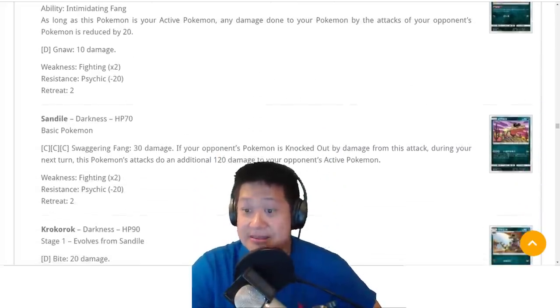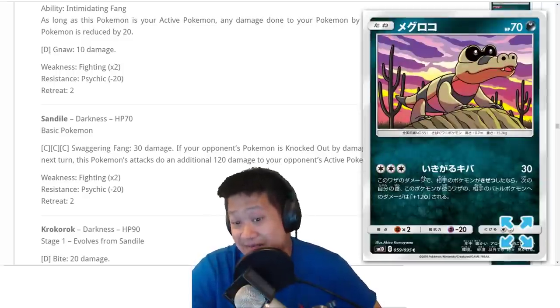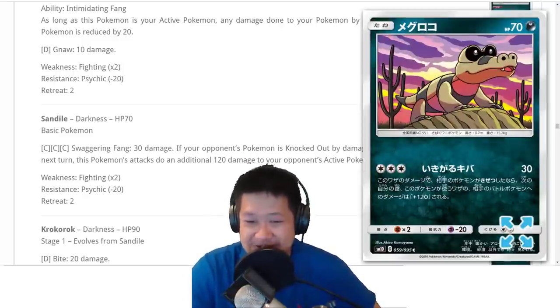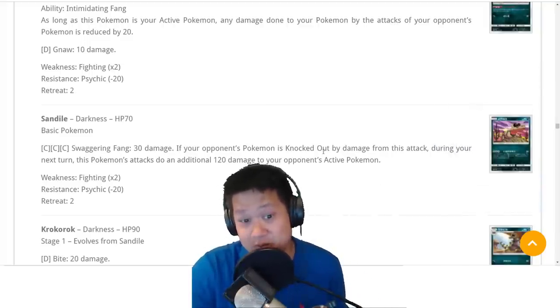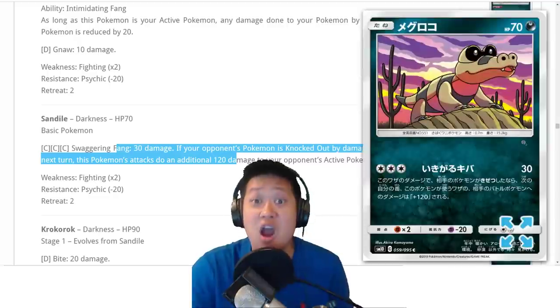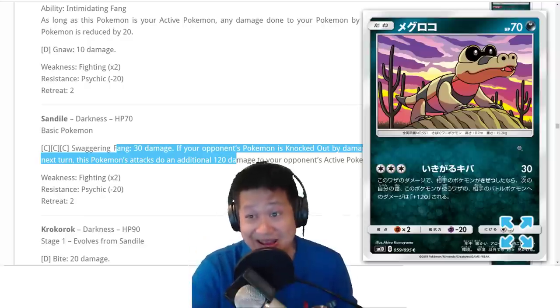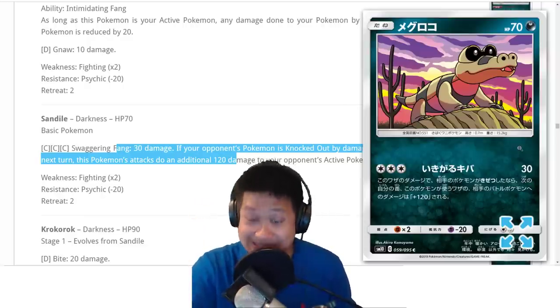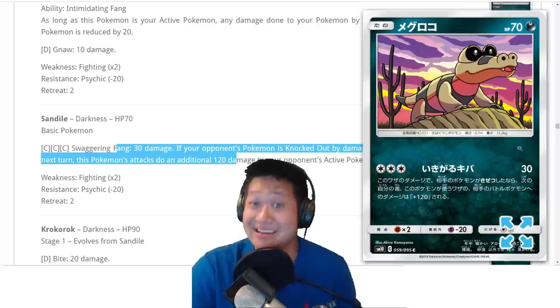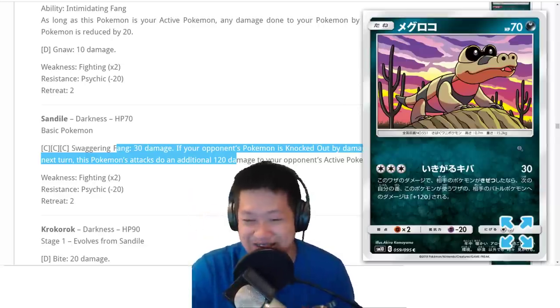Sandile — this card is actually good. It's kind of expensive, but you can pay anything for it. When an opponent knocks out any Pokemon, you retaliate with 150 damage. 150! Give this thing a Choice Band and it knocks out GX Pokemon. A freaking Sandile. Can you make some troll decks with this? I think so. I'm waiting for you, Sandile.